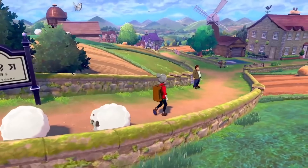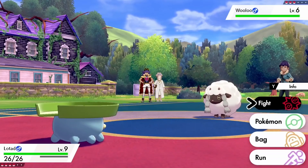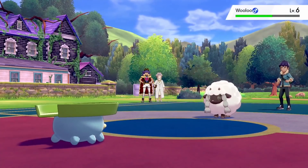Wooloo is even featured in one of the early story beats. Like many Pokemon fans, I loved Wooloo the instant it was revealed, but I was still surprised to see it take on such a prominent role at the start of the game. Wooloo is primed to be the unofficial Pokemon Sword and Shield mascot, and it's the perfect one given the setting.